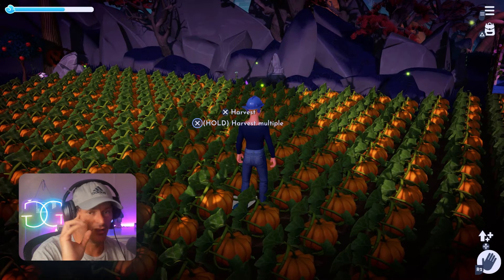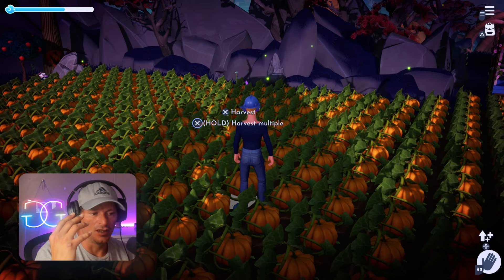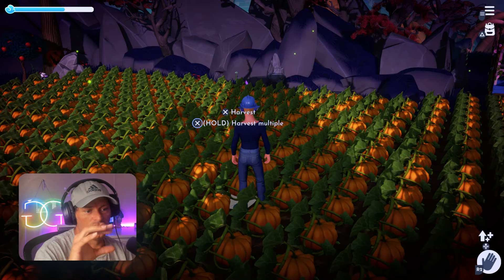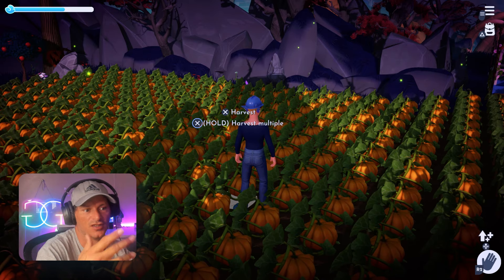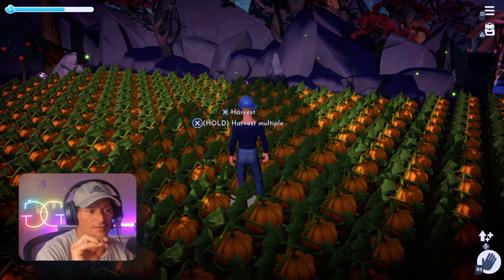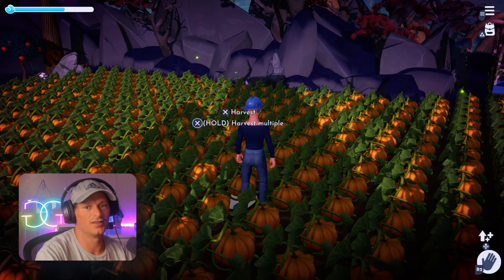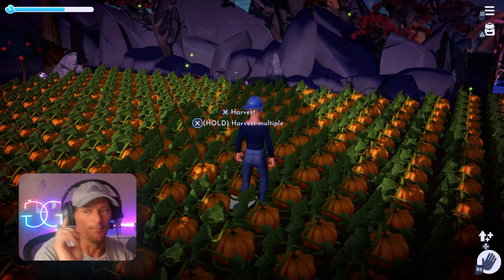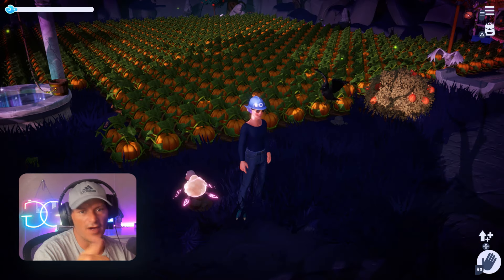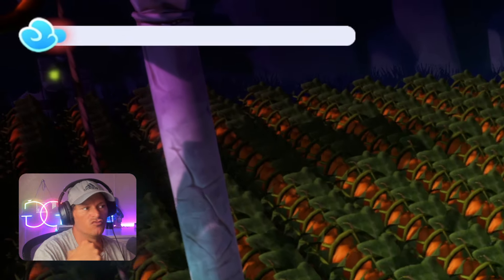Pumpkins are a gold mine — this is basically a million-dollar field right here, no lie. That's another reason why you need to unlock biomes. If you're aiming to make money to buy stuff from Scrooge's store, you need to get to Forgotten Lands, which is pretty much the highest biome in Dreamlight Valley. Get there so you can grow pumpkins — they're going to be your money maker.